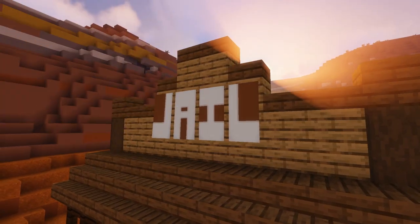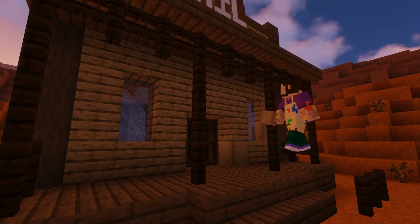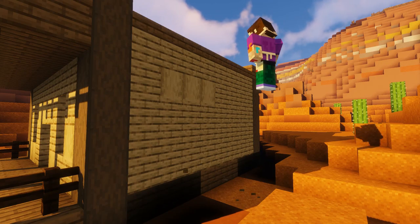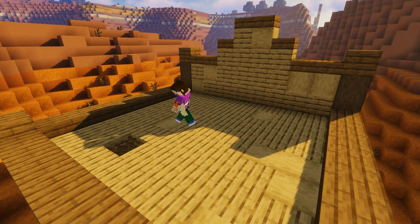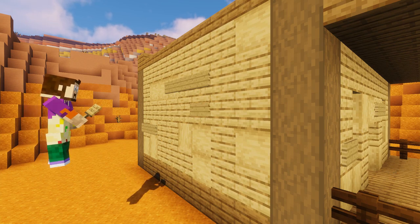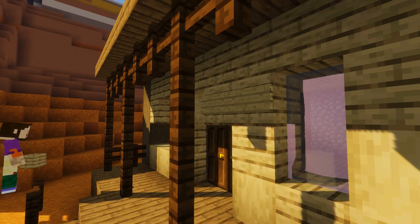We're going to add our jail sign using brown banners and white dye — if you want to see how to make these letters I'll put a helpful video in the description. Optionally, using some stripped oak logs, randomly scatter these around the walls to form some texture and make the building look more weathered and aged. You can also add some oak signs to the walls to make it look like people have been repairing the building by adding planks to it for years.